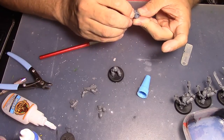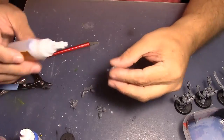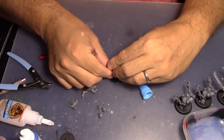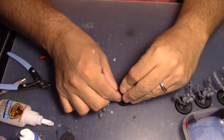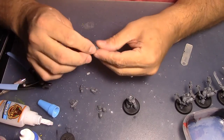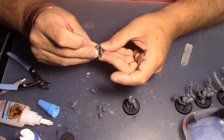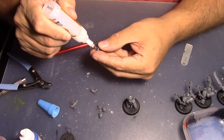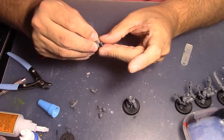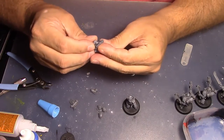Glue everywhere. Now the final guy in the unit is this veteran right here. The weapon choices were mostly products of points — you have so many points and you do what you can. This guy is going to have a shotgun and he is my final specialist. His ability is called Reaping Volley.